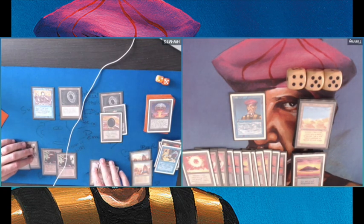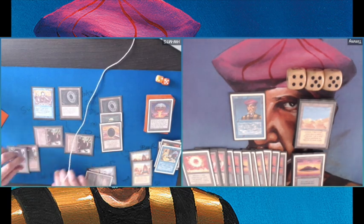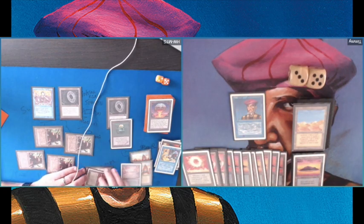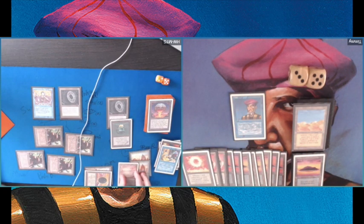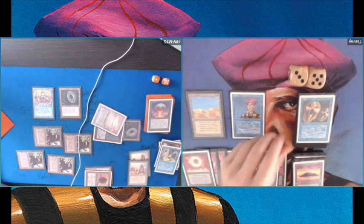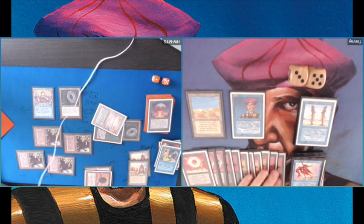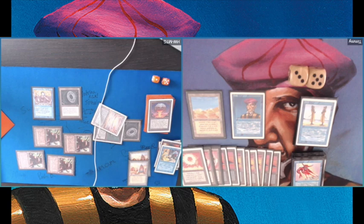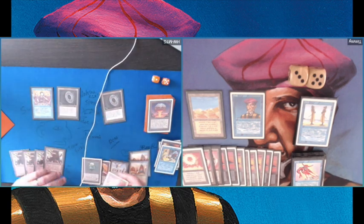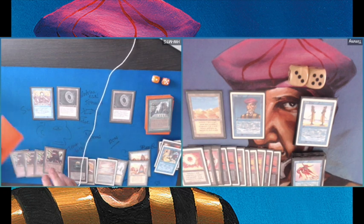Going back to the game — it's not looking great, I've kind of lost my chance. He's attacking with two Mishra's Factories; I'm going to 8 life after pumping. I just cannot find anything useful — well I can, but my opponent is milling it away. That's why I cannot do anything against those Mishra's Factories. It looks like I've boarded out quite a lot of Maze of Iths, which makes sense since he's not playing many creatures.